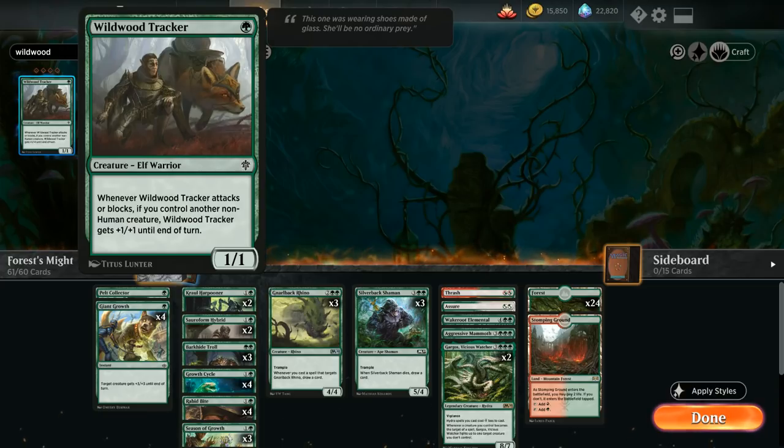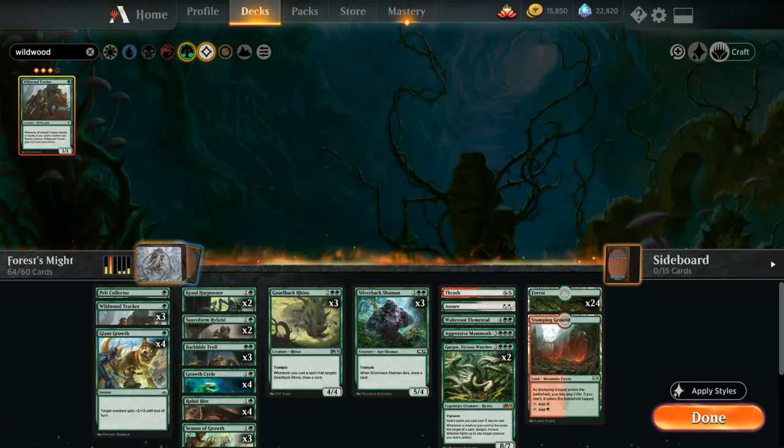Wildwood Tracker says when it attacks or blocks, if you control another non-human creature, it gets plus one plus one until end of turn. Since the Tracker itself is an elf warrior, if you have two copies in play they can both attack as two-twos. It's a nice one-drop — not as exciting as Pelt Collector, but still helps curve out and apply pressure early. We'll add four Trackers; those are all the common wild cards we need.